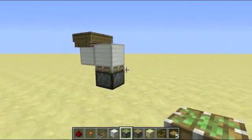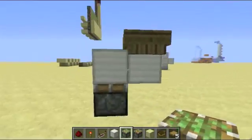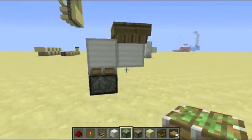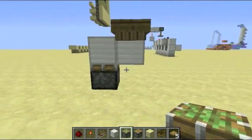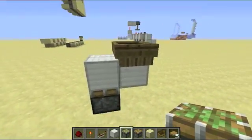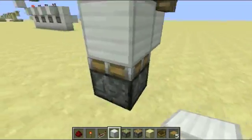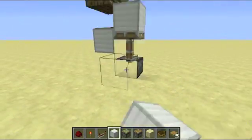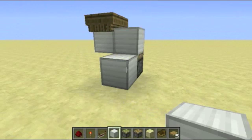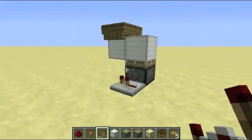Hey guys, I'm just going to be showing you the smallest redstone-less BUD switch possible. It basically relies on a boat to power the piston. So when I place a block down, when I remove a block, when I place a repeater down,